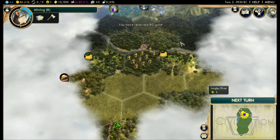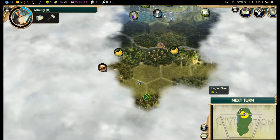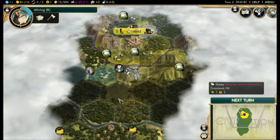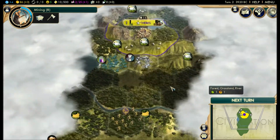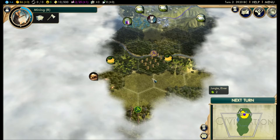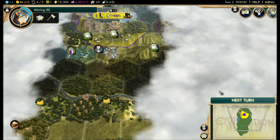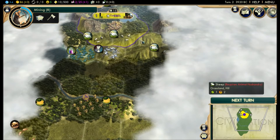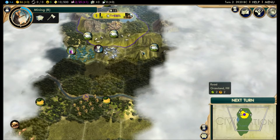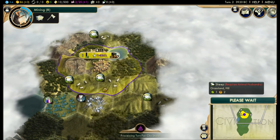It doesn't look like I can see his border from here, so we're not too close. Typically, the first civilization you find can be really close. I've had civilizations appear right next to my capital, and that's just — you're going to war. You've got to prepare. If you're that close to somebody, you've got to prepare in this game that you're going to be going to war. So let's end the turn.